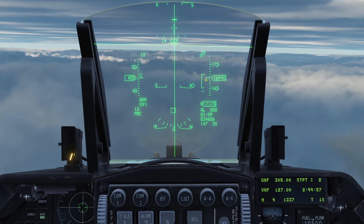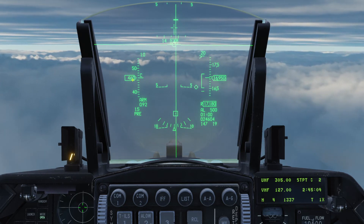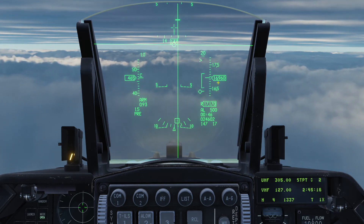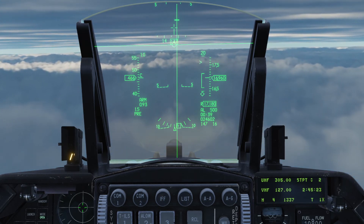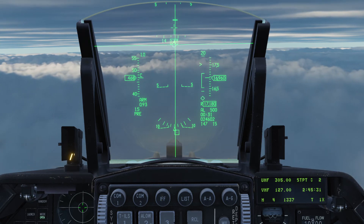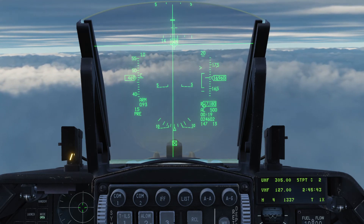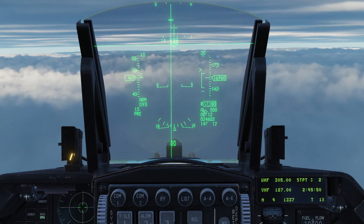One minute out — this is the release range for the JDAMs. Normally I could release now, but my speed is quite low. If I were traveling at 600 knots and at 28,000 feet, the glide range would be considerable. We're only at 16,000 feet, so lower altitude and lower speed means we have to come closer to the target. JDAMs are meant to be a standoff weapon — ideally you'd be high and fast — but this is for demo purposes. In about 15 seconds we'll have a window of opportunity to release.